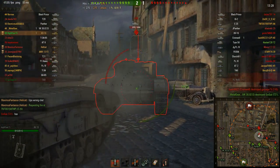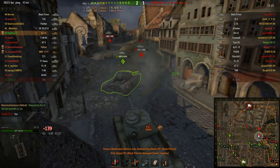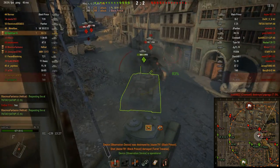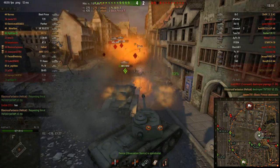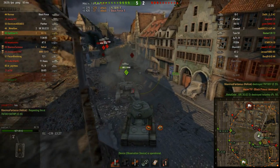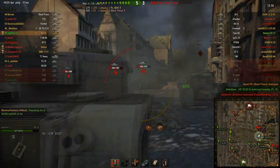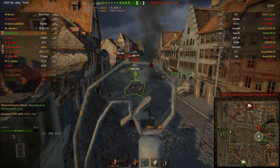I'm up against a Black Prince with another Black Prince. I do damage to him and he keeps damaging me — oh, he bounces there. So I'm going to hide behind this Black Prince, because the Black Prince can't penetrate the Black Prince. They're going to slug it out against each other. I kill the other Black Prince so he doesn't do any more damage to our Black Prince, and I keep hiding behind him. This is allowed — if the enemy can't penetrate the tank in front of you, you're totally allowed to sit behind him and let him soak up some damage.